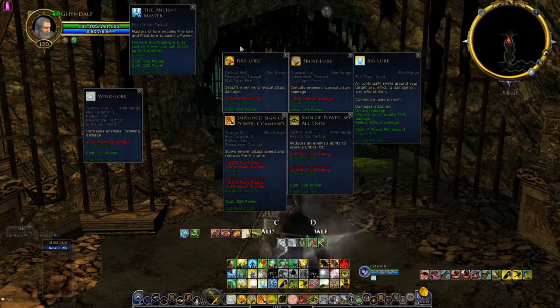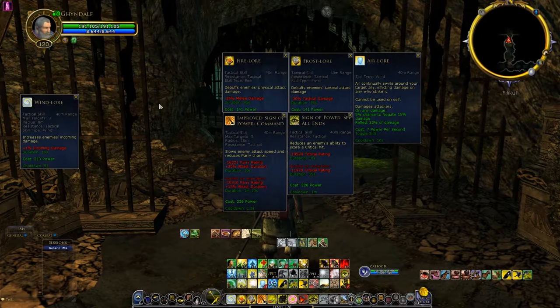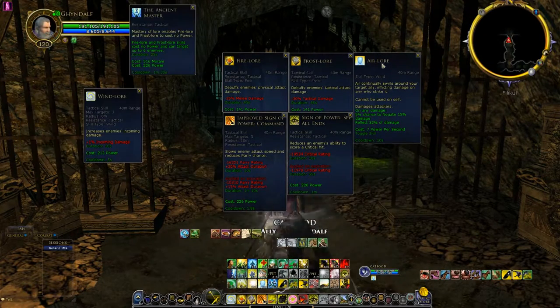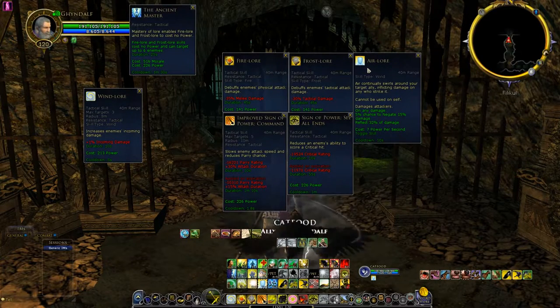Keep in mind that not all targets need Fire Lore or Frost Lore, but it's not a bad habit to just put both on. Air Lore is a skill that you put on an ally — I can demonstrate with my pet. You typically put Air Lore on the target who's going to take the most damage, and most of the time this will be your main tank.